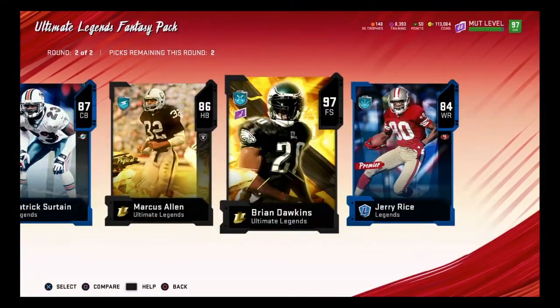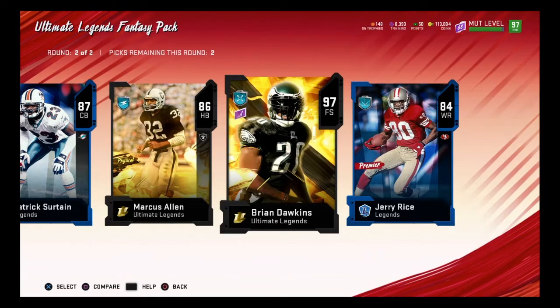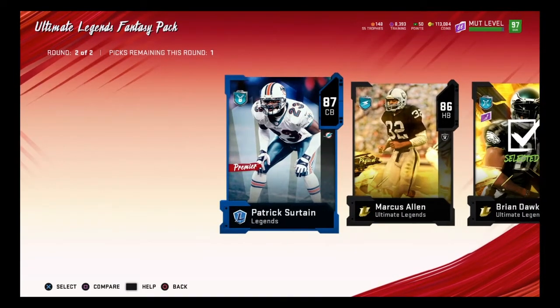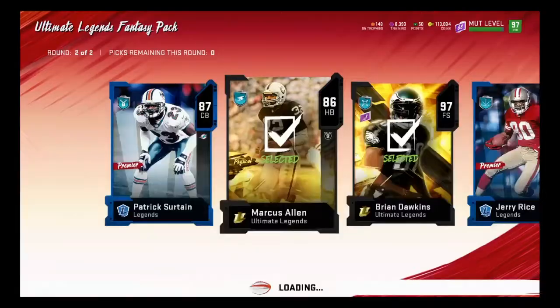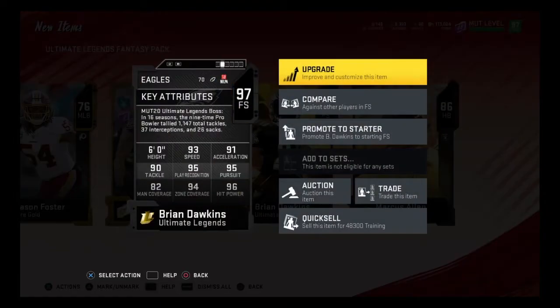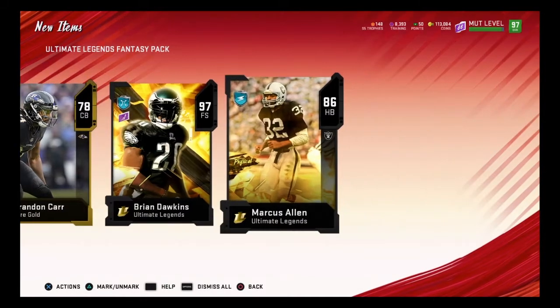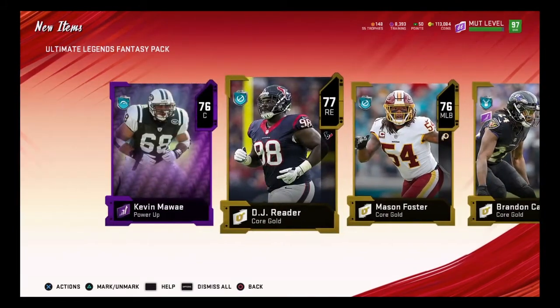That's two full Ultimate Legends! I'm sorry if the audio is too loud, bro. Oh my gosh, Brian Dawkins. Like, what in the world, man? That's the guy I wanted. This guy can hit, dude. He probably has 99 hit power on my team when I power him up.